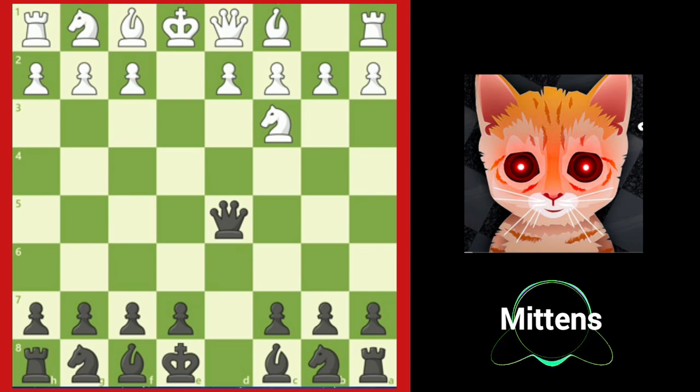White can play knight to c3, developing a piece toward the center and attacking black's queen. Black loses time moving the queen to safety, so bringing the queen out early in the opening is usually not a great idea.